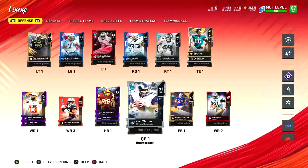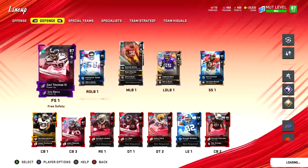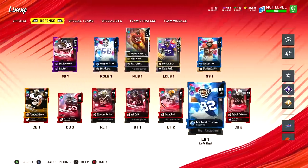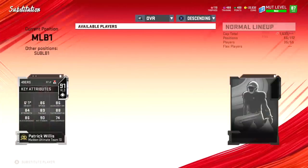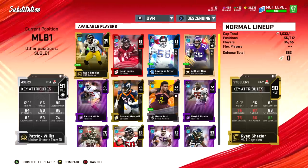What is up everybody and welcome back to another Madden 20 Ultimate Team game. Today we have Patrick Willis back in Madden Ultimate Team for the first time since his retirement from the NFL. Check out this limited edition Willis with 86 speed, 90 hit power, and all sorts of crazy physical attributes across the board.